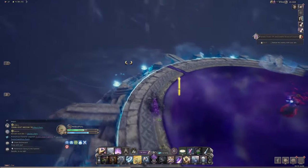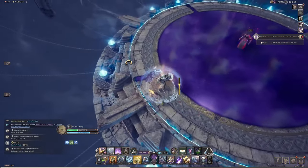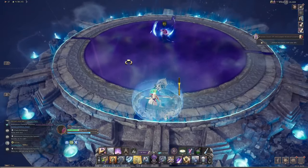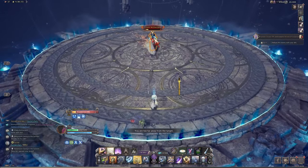When the floor then turns purple, you want to rush to the outside of the arena, then start running towards your ally while jumping over the spinning purple damage areas.